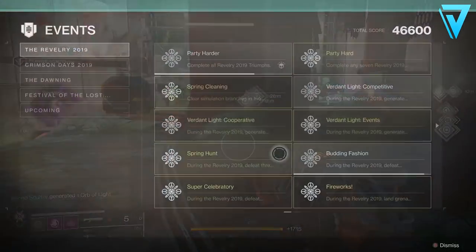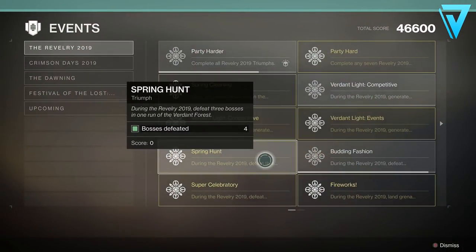The next triumph is called the Spring Hunt. During the Revelry you need to defeat three bosses in one run of the Verdant Forest. This will probably be one of the first triumphs you get — all you need to do is complete branches of the forest and defeat at least three of the five bosses at the end. Fairly straightforward.